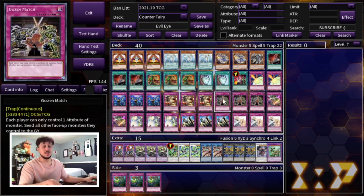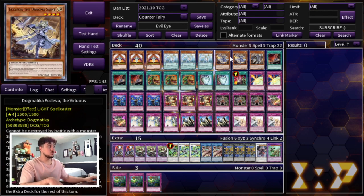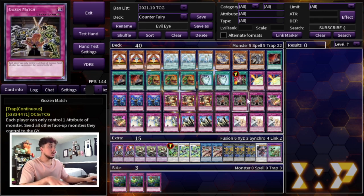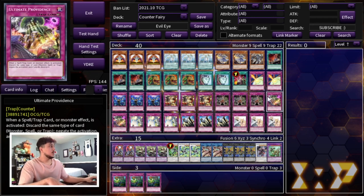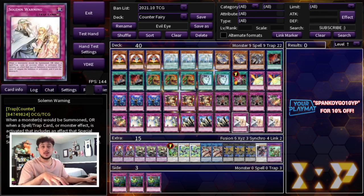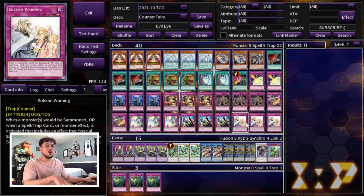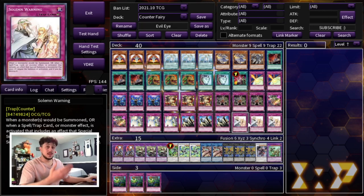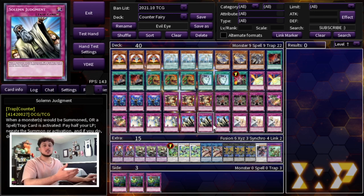Triple Goes to Match works well in this deck because your Dogmatica monsters and Counter Fairies are all Light — so you can have Bountiful Artemis and Ecclesia on the board at the same time. For counter traps we're playing 11: two Ultimate Providence, Triple Solemn Strike, Triple Solemn Judgment, and Triple Solemn Warning. These are the best counter traps available. Judgment is especially important because a lot of decks are siding in Twisters and Lightning Storms, and you need Judgment to stop those.